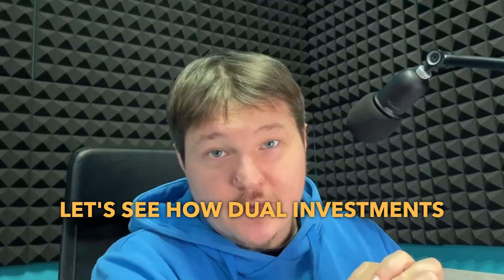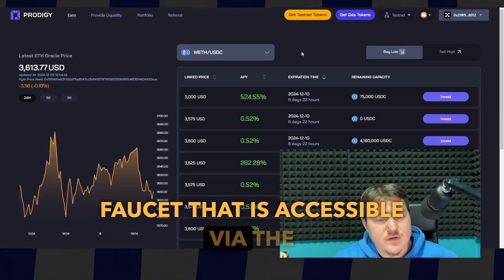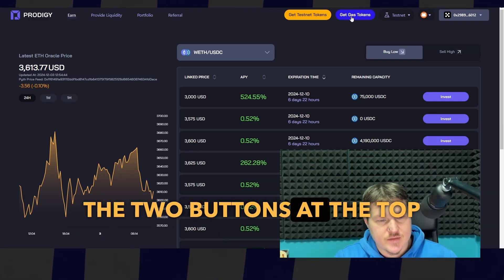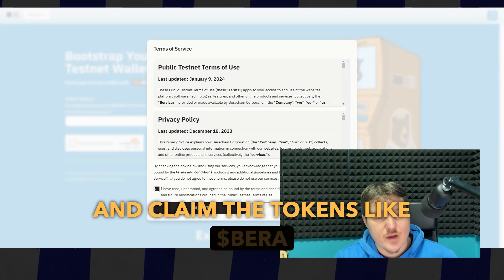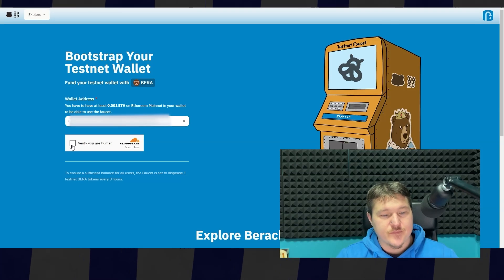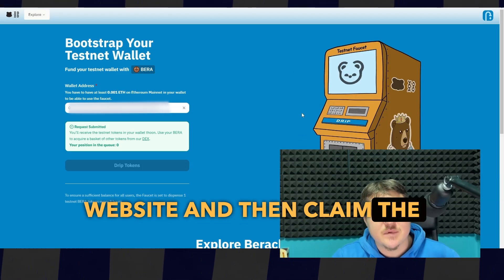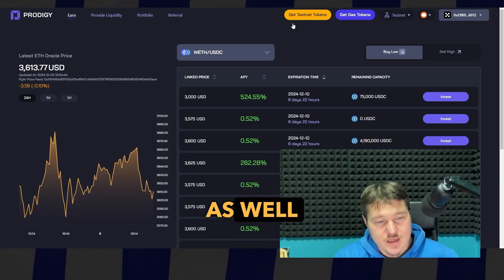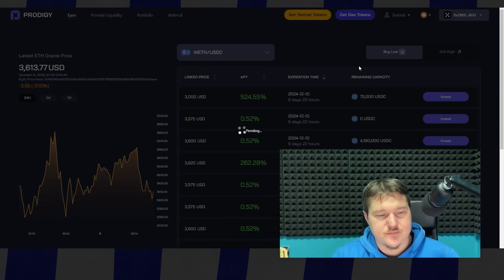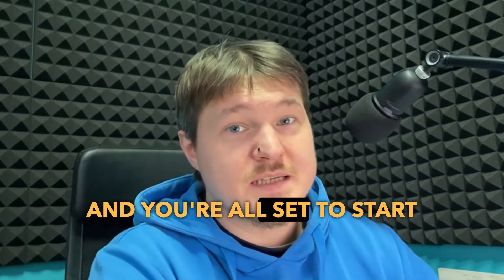Let's see how dual investments work in action. Go to the Barachain faucet, accessible via the Prodigy 5 website, and look for the two buttons at the top right to claim tokens like Barachain. Just make sure you grab enough to cover gas fees for transactions. Then return to the Prodigy 5 website and claim the tokens from the faucet there as well by pressing this button. You will be asked to sign the transaction, and that's it. Once you have your tokens, head back to Prodigy 5 and you're all set to start testing.